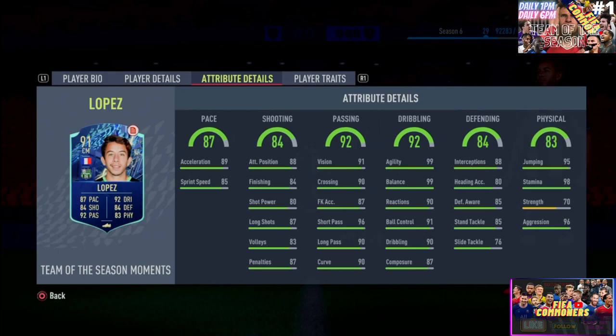Moving on to the dribbling — he is short and lean, which is maravilloso, that is fantastic. That 99 agility, 99 balance, 90 dribbling — sensational stuff. He's just going to be insane to dribble with. 90 reaction, 91 ball control, 87 composure — that is phenomenal. The defending on this card is also very much present, but not the craziest we've ever seen. 88 interception, 80 heading accuracy. Combined with the jumping of 95, he does pose somewhat of a threat in the box. 85 defending awareness, 85 stand tackling, 76 slide tackling.